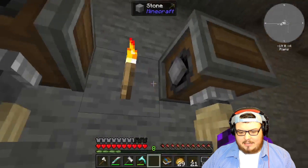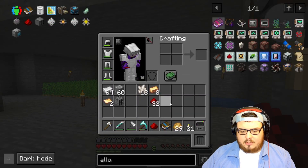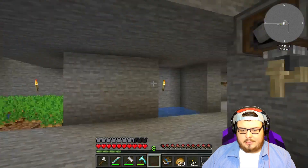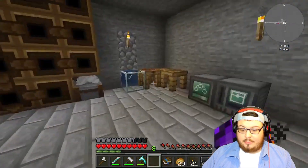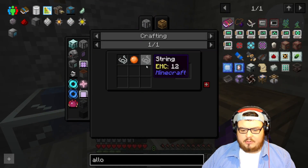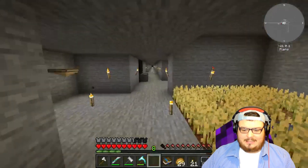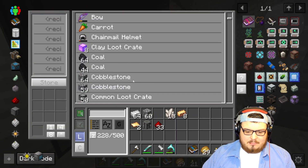I gotta filter these — it looks like one of these is going to be redstone, so I can put redstone there. Now we just gotta figure out how we get the rest of this stuff. The processor binding needs string and slime, that's easy. I know I have plenty of both of those.